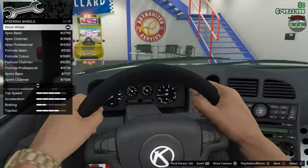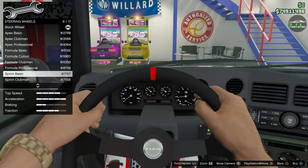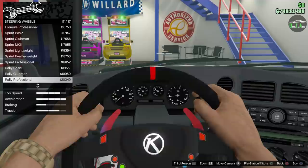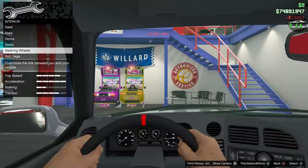Steering wheels — you have the stock steering wheel. This interior is very similar to the regular Coquette, I think that's where they got it from. You have all the different steering wheel options — there's a carbon sprint featherweight I've never seen before, that's pretty cool. I think one with the Karin logo is what we should go with. I like the rally basic — let's do that, very simple.